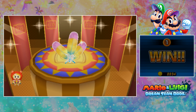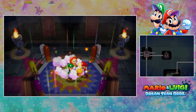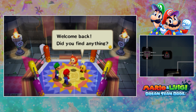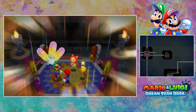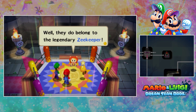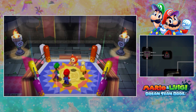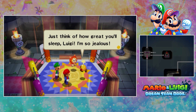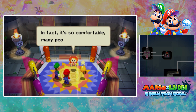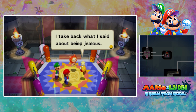Let's head back to the real world and report to Starlow. Welcome back — did you find anything? We got the Z-Keeper's Feathers. Wow, those are gorgeous feathers. Well, they do belong to the legendary Z-Keeper. Legend has it that if the feathers tickle you, you fall asleep instantly. Once those things get made into a blanket or something, just think of how great you'll sleep, Luigi. I'm so jealous. In fact, it's so comfortable, many people never wake up. I take back what I said about being jealous.